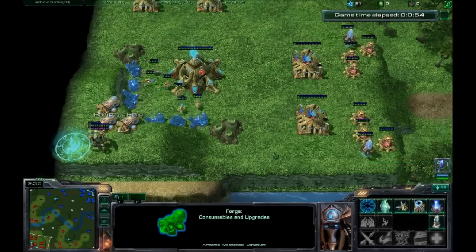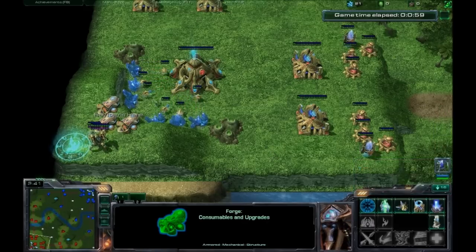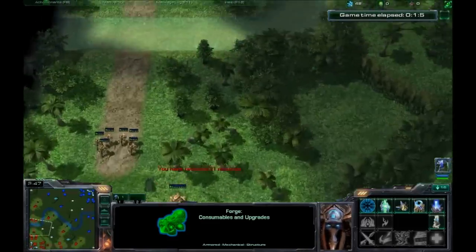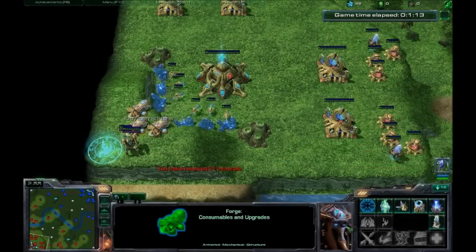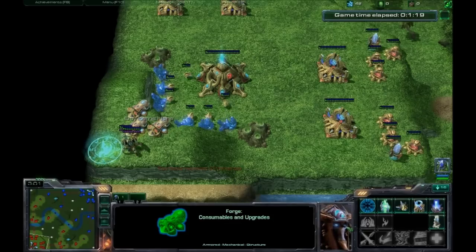Moving on, we have the Observer, which I would argue is the best — because Protoss detection is arguably the best. You can set up a large amount of map detection, it's cloaked, and you put them everywhere on the map. They're easy to kill if seen, but since they're cloaked, quite often they won't be seen and you'll have plenty of vision.